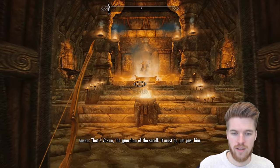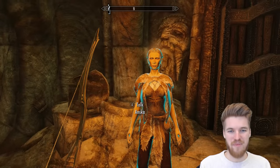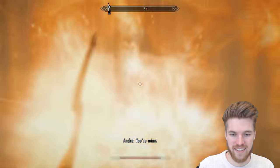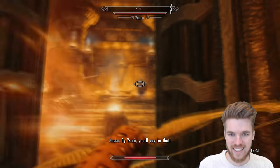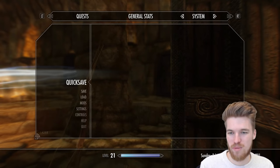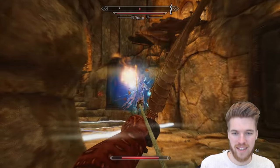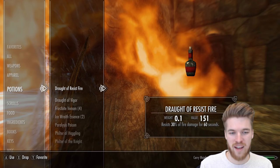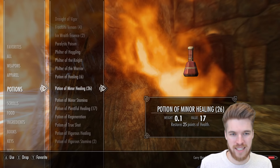That's Vokun — the guardian of the scroll. There he is. Are you ready for this epic battle? Anska said 'get away from me' — what an idiot. He does a lot of damage and he's incredibly tanky. Everything in this ruin was laughable compared to this boss. We should probably save the game here just in case.